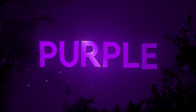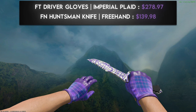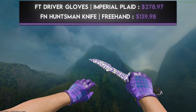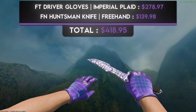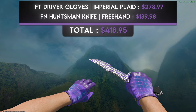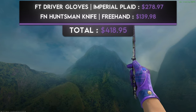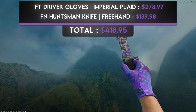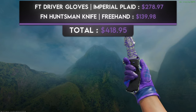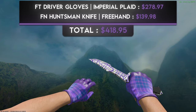The next color is purple. For the budget combination I went with a pair of field-tested Driver Gloves Imperial Plaids and a factory new Huntsman Knife Freehand. There's a lot of Huntsman Knife coverage on this list because it's a great knife with a clean black handle that works in many scenarios. There aren't that many purple knife blade options, but the Freehand turned out to be the best choice. The Freehand is pattern-based with some patterns having a lot more purple, so I suggest finding one of those.